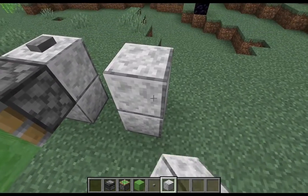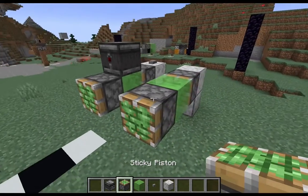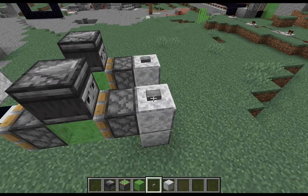So the way that we build this super simple: use a sticky piston attached to a slime block with another sticky piston in front, and then we have an observer pointing into that front sticky piston, and then whatever device you're using to trigger it — in this case we're using a button.